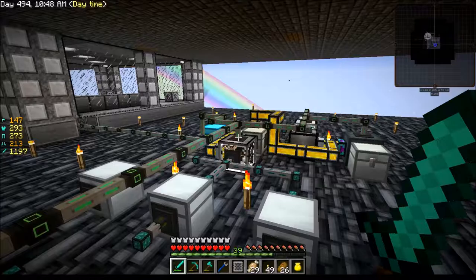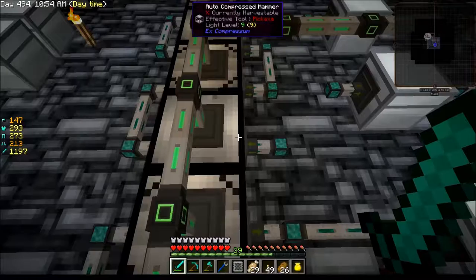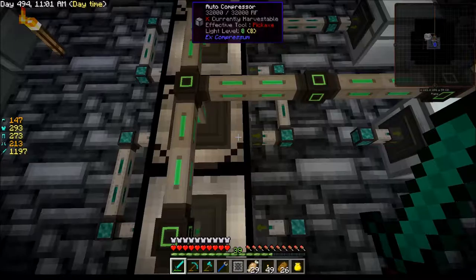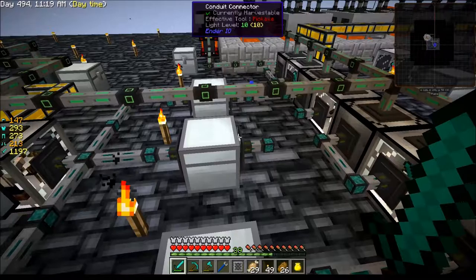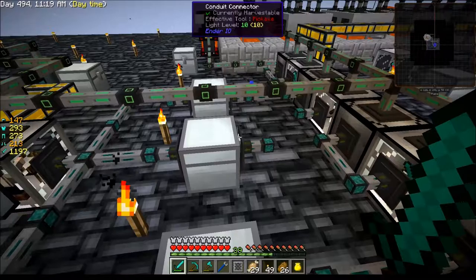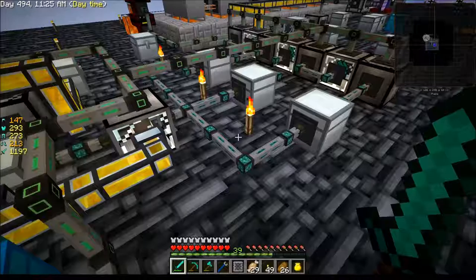At the first juncture it can either go straight into this chest and go on to be sifted, or if I have this pipe connected right here, it'll go in here and get broken down and sent to the next one as sand to get compressed. Then it also has the option of going ahead to get sifted or going to the next one to get broken down again into dust to get compressed. It just depends on which pipes I have connected at the time.